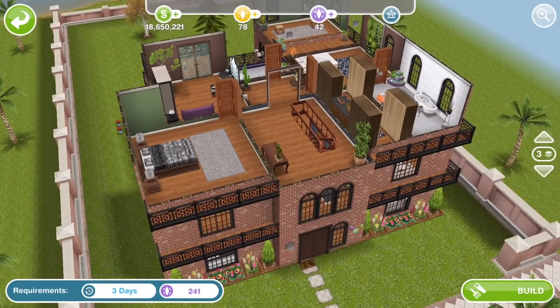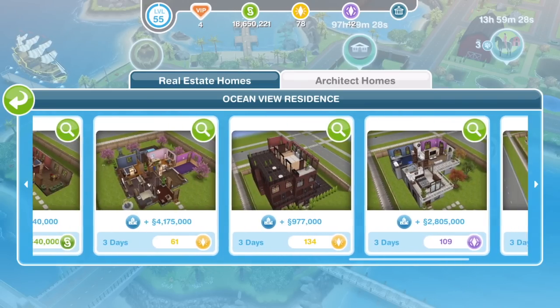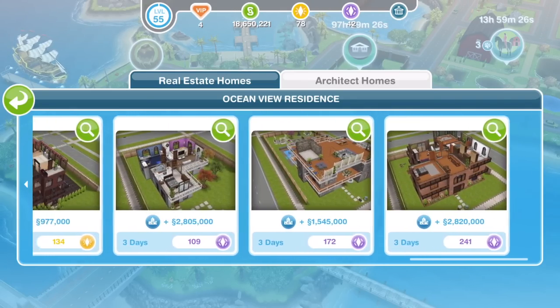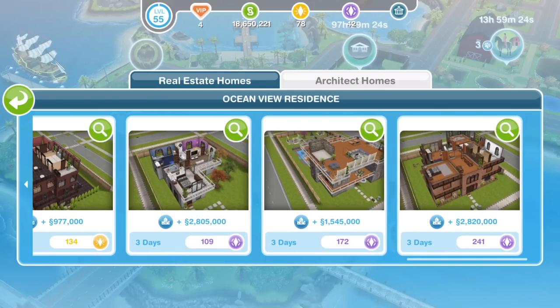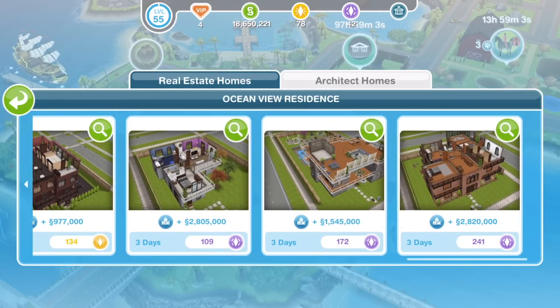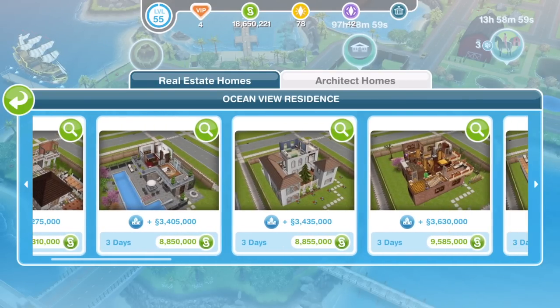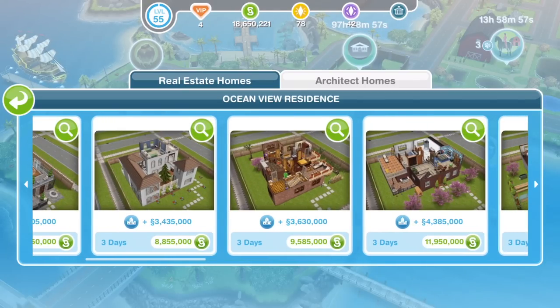So that's a look at the five LP and SP architect homes. I don't think I'll be building any of them — there's nothing in them that I'm missing or require. Let me know if there's anything you've spotted that you've missed out on. On the whole, I have to say I'm reasonably disappointed with this collection of architect homes. There are some good builds — I'm not knocking the builds — but I think most of us build architect homes for the rare items.